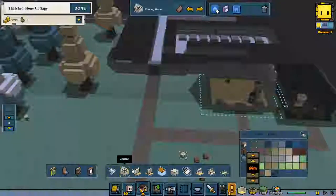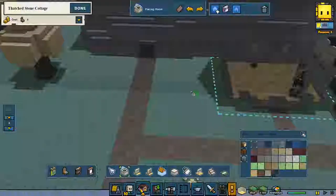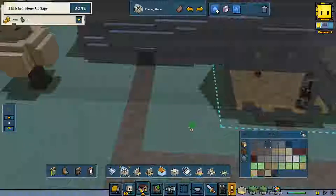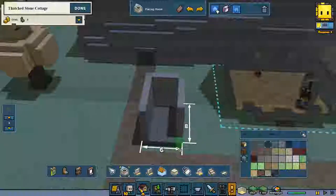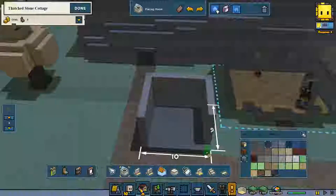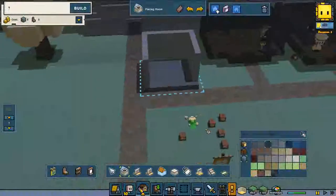We are going to start with building an outer wall. I want it to be a little bit dark-sided material. It's going to be quite a large tower because I also want to have the blacksmith in this area.